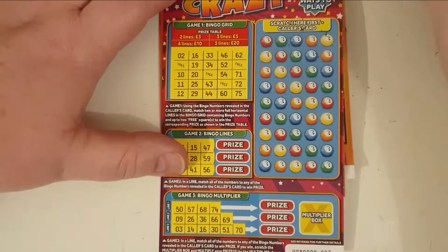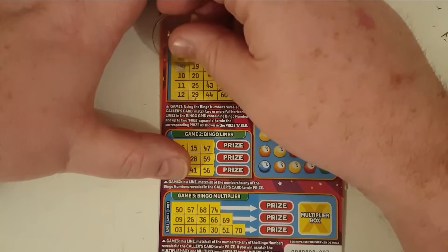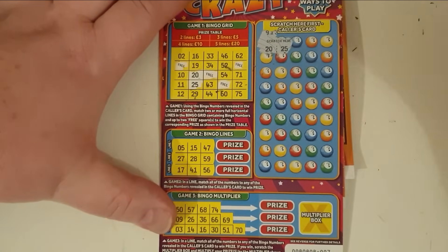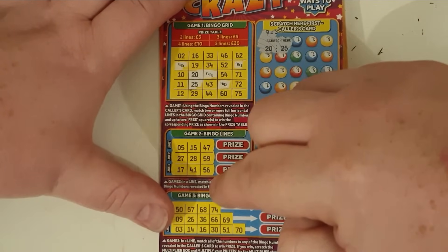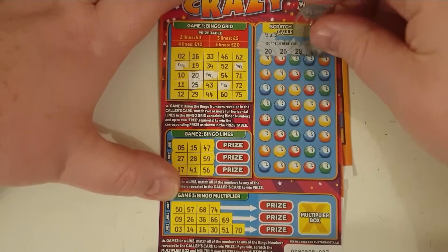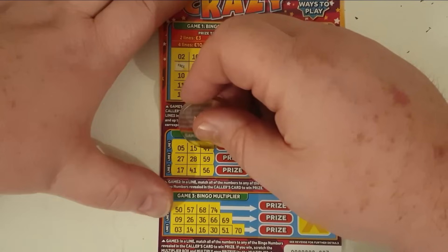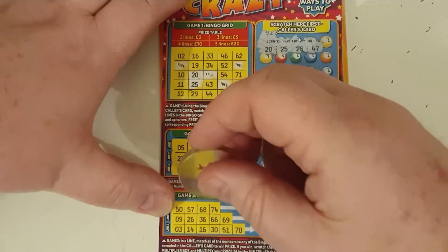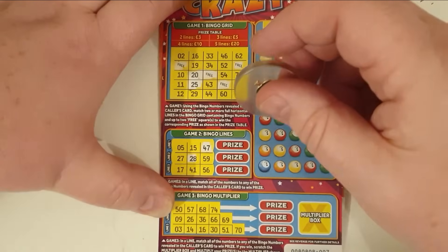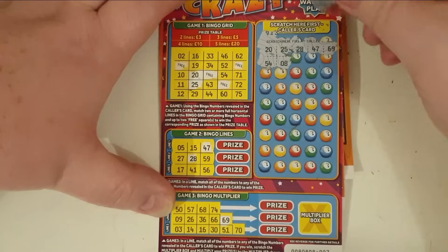Let's do Crazy Bingo next — wouldn't that be crazy, yeah, a big win on Crazy Bingo! 20 and 25 — keep an eye out because you can get doubles. If you saw my first video I ever did of this, I messed it up big time. 28 and 47 — oh, both there! 28 and 69 — needed all five numbers.